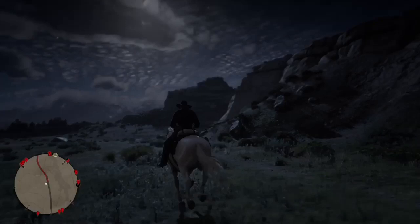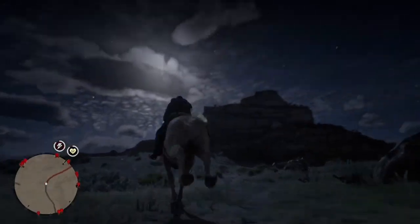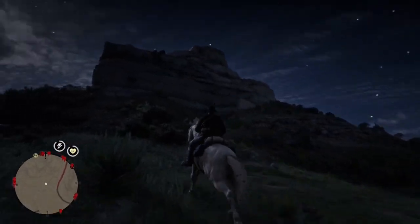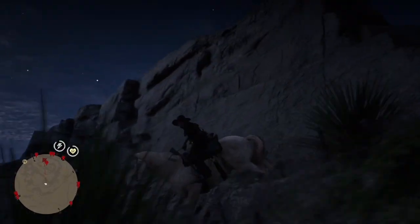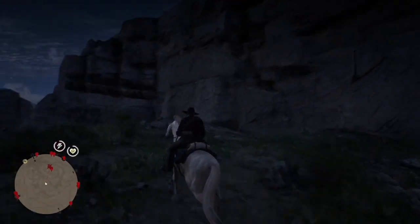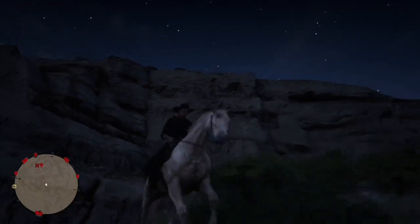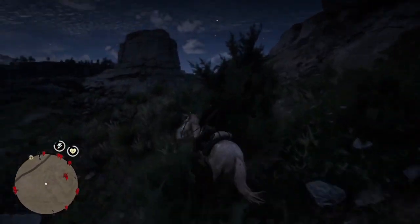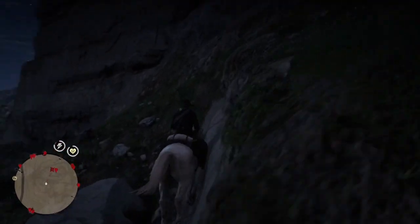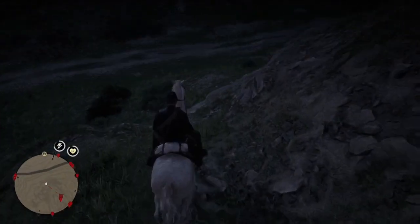So the third UFO sighting is right on top of this rock formation in front of Arthur, right here in the Heartlands. I'll show the exact spot on the map later. As I said earlier, I watched some YouTube channels and at first thought it was clickbait that someone found a third UFO, but I was wrong — someone really found the third UFO sighting. It was like a UFO hovering on top of someone who looks like he's sacrificing himself.